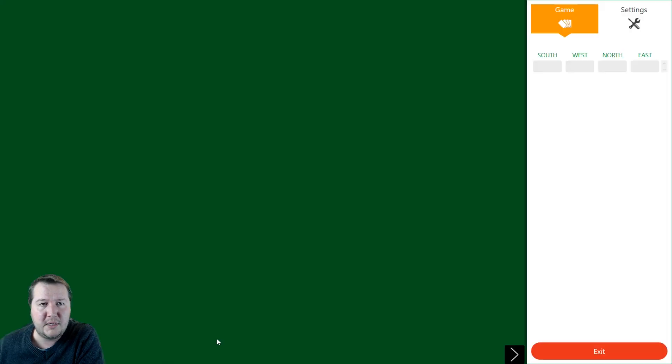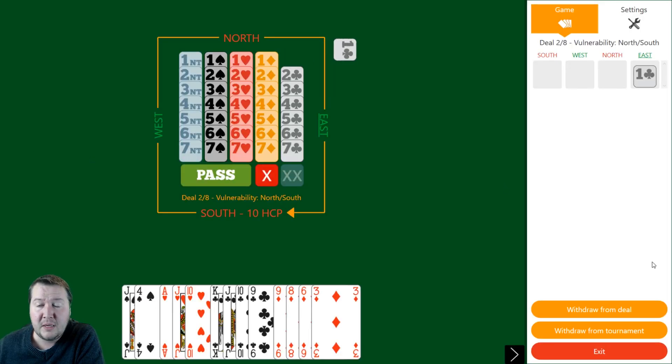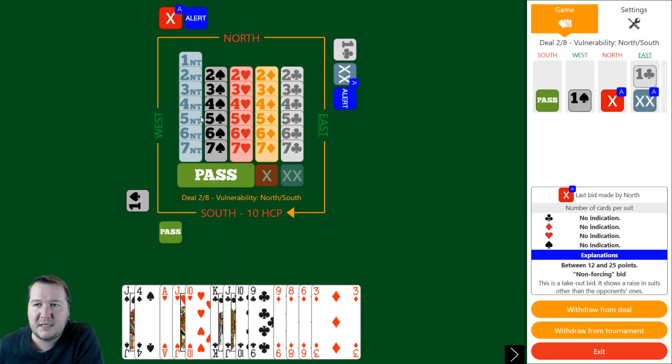Moving on to board number two. With my 5-5 shape I had no real hope of making four hearts, so I didn't feel the need to bid to four hearts. Bidding four hearts over four diamonds I thought would get doubled or push them in - they can make five. Five's not really a great contract there, but it does make. Ten highs, flat hand, one club on my right. I've got really good clubs here.